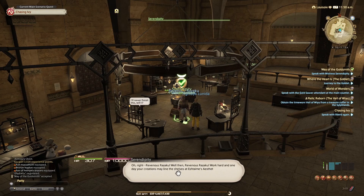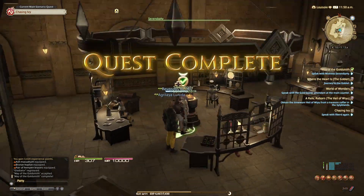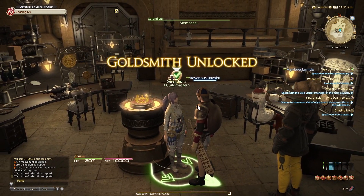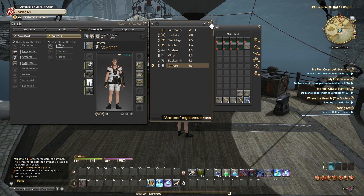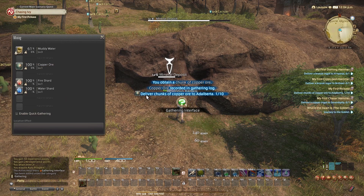Since I was leveling Gladiator for a bit, I thought I could level some professions also to make myself some equipment — things like Goldsmith, Mining, Blacksmith, and Armorer, of course, including the gear sets. My best bet was to start with Mining since we need ores for the rest.